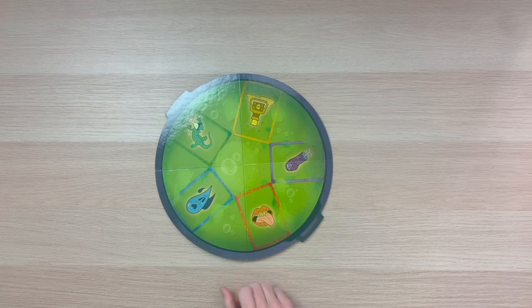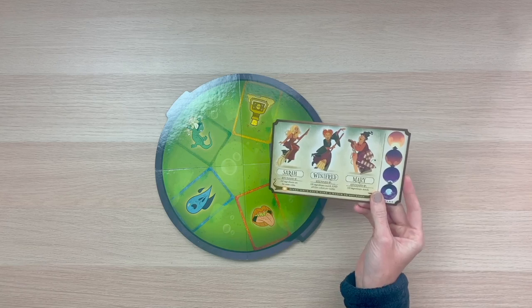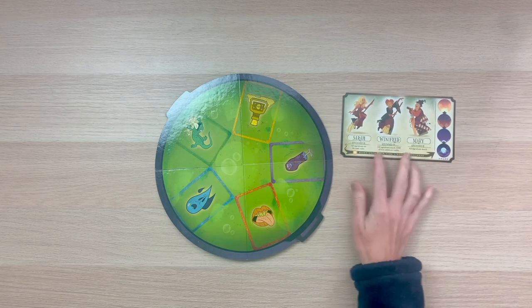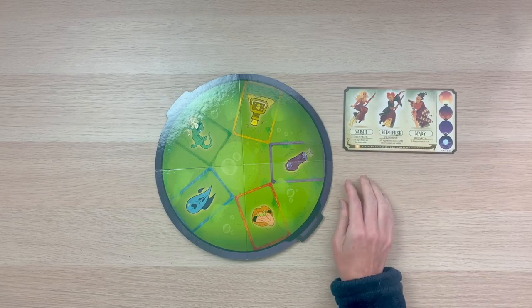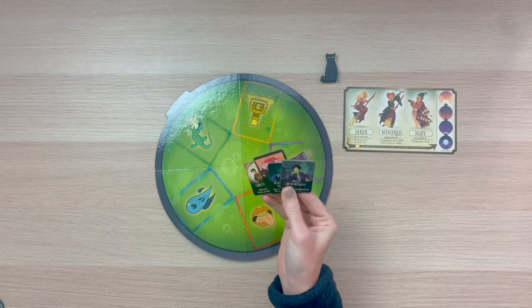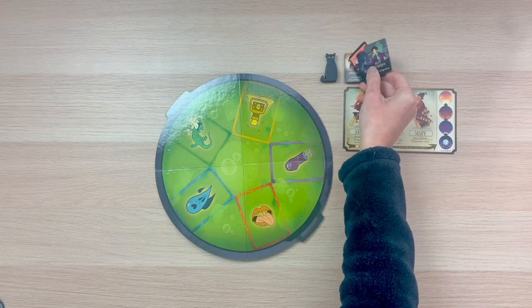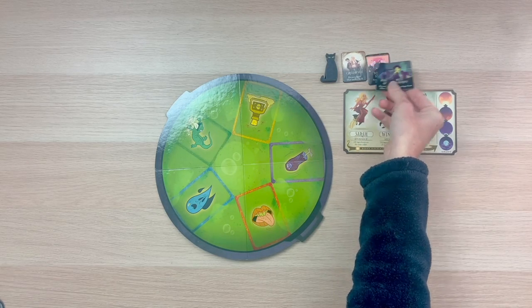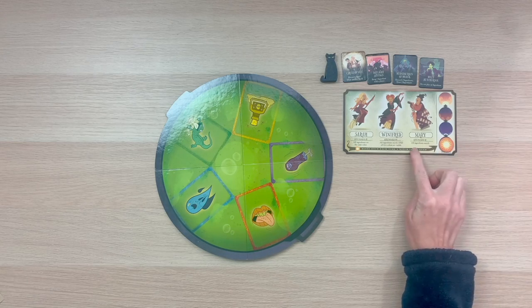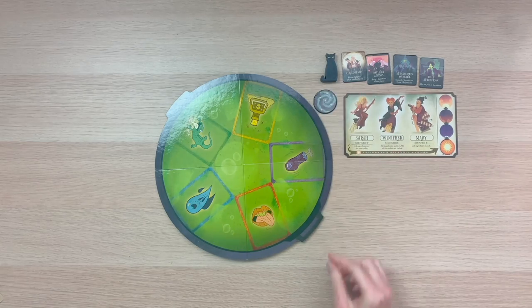To get started, you're going to place your cauldron board in the center of the play area. You're also going to need the witch's board — set that to one side, but make sure all players can access it easily. You're also going to need the Binx mover and these four trick tokens, which can just be set out above the witch's board. Go ahead and place the sun token on the lowest start place on the witch's board, and place the stun token nearby.